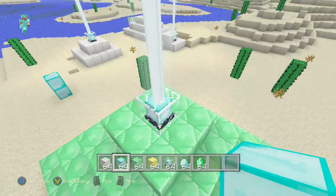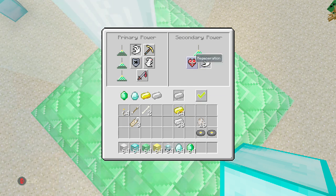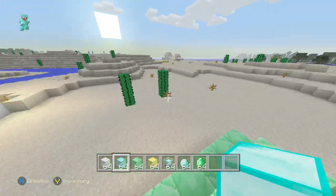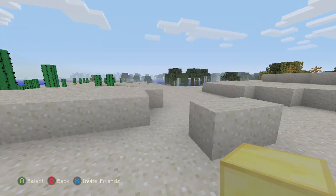I'll show you the speed one too. You guys get the point but I'll show you it anyway. Speed. Press okay. That's speed one. To get the secondary power, speed two — you can also click on regeneration to have the primary power just like speed one, and then just regeneration one. As you can see, we're going pretty fast.